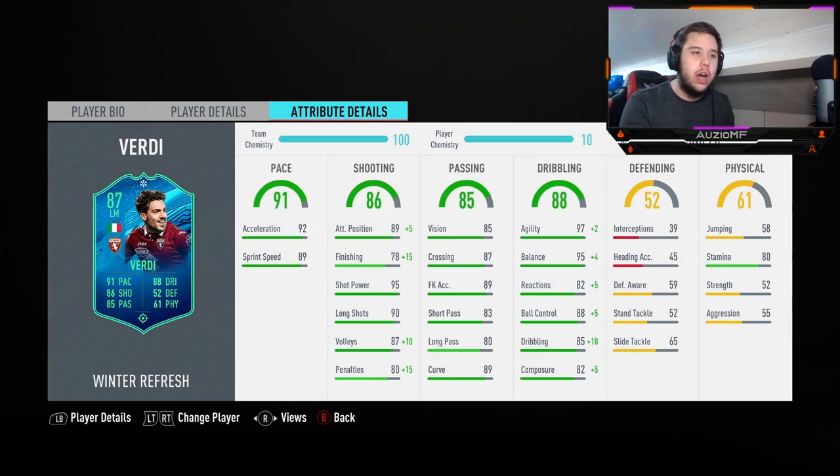The dribbling stats look out of this world. He should be turning inside and out fairly easily, feeling very agile on the ball, with no falling-over animations and no bad touches. EA, if you've screwed something up with this card there will be problems. He has 80 stamina, which is a bit of a downgrade for an attacker.